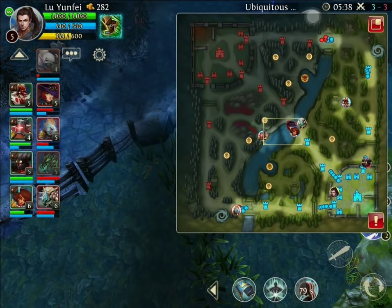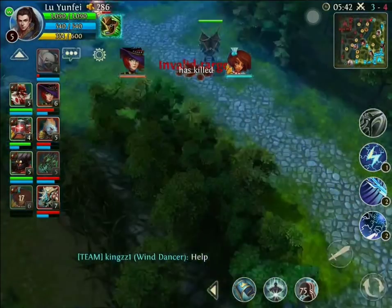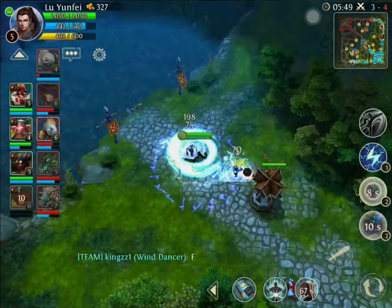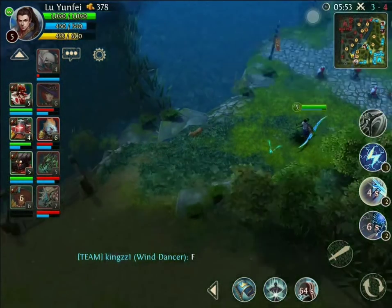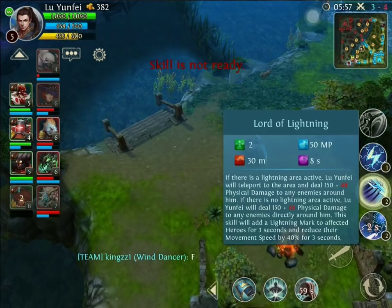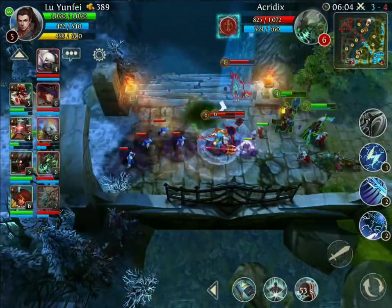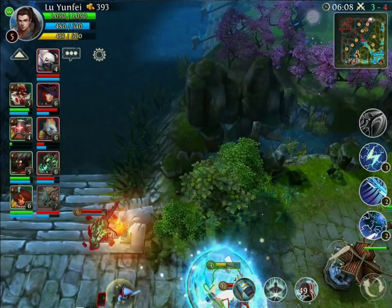It looks like Arya is getting jumped in mid — and she goes down. Good gank by the other team. Basically what I want to do is use this first skill, blink in, and slow them that percentage, and then use my third skill. That second skill is AOE — area of effect — so it can slow three or four people in a team fight.